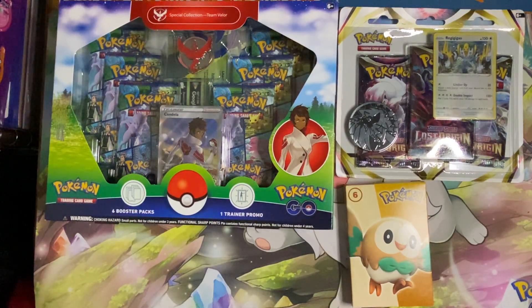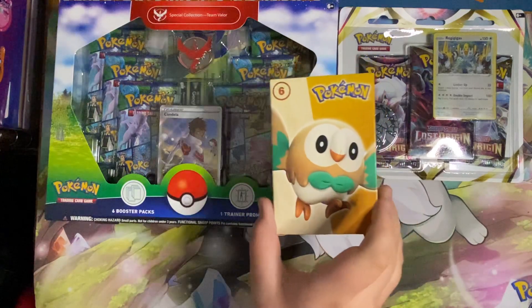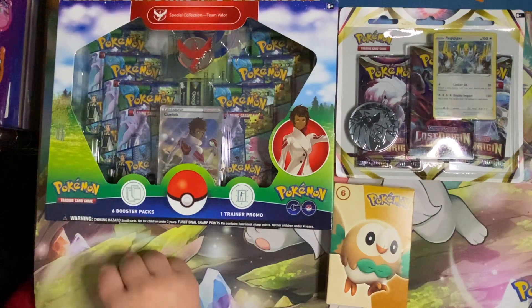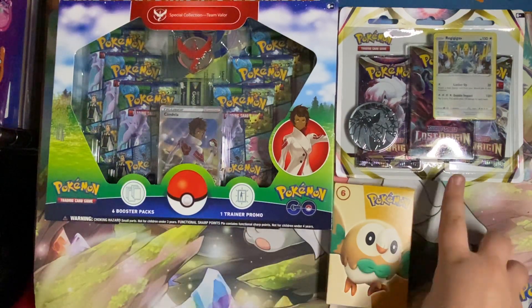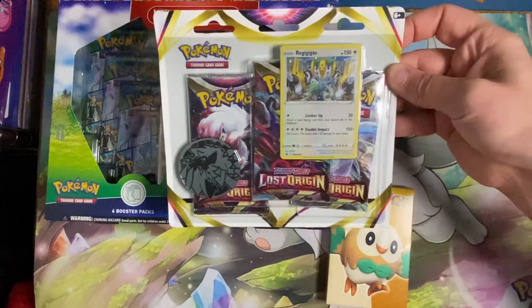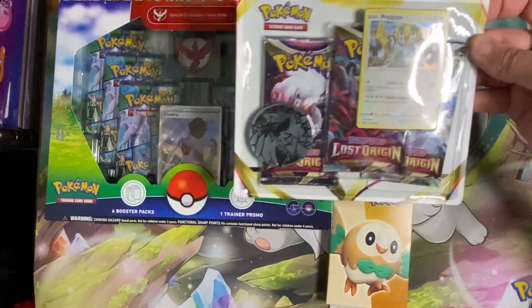Welcome back to Midnight Sun Pokemon Cards. Today we have a little bit of a mix, maybe a longer video. As you can see, we have one McDonald's pack left, a Special Collection Team Valor from the Pokemon Go collection set, and we got Lost Origins — the newest cards. We have a three-pack of the brand new Sword and Shield Lost Origins set.